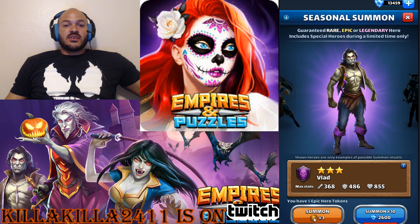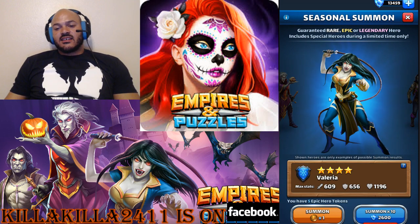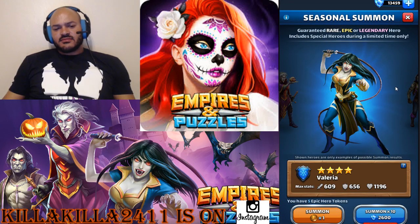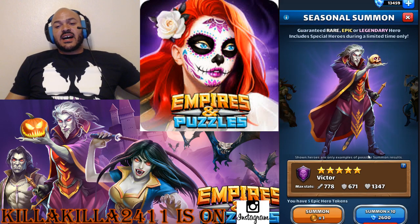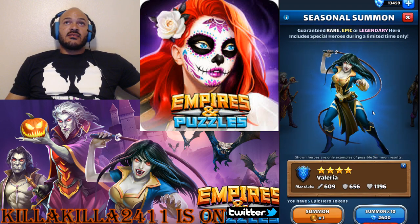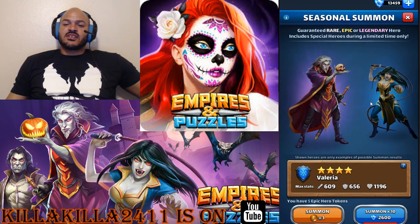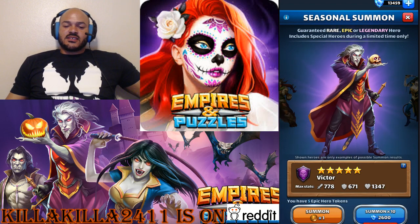On to the Victor pool - going with tokens first then gems, hopefully we can get him. I've already got Valeria, which is another one I was looking for. I'm also trying to make a five-star squad - five of each color. I have five blue, five purple, five red, five green I believe. Black and yellow only have two five-star yellows, but Victor is who we're after today.